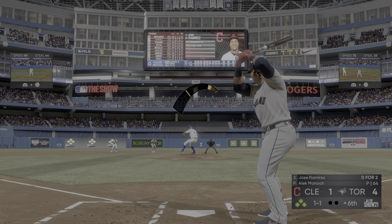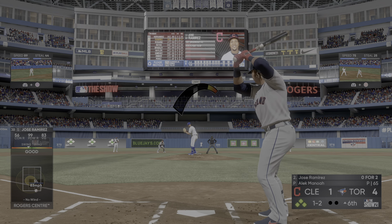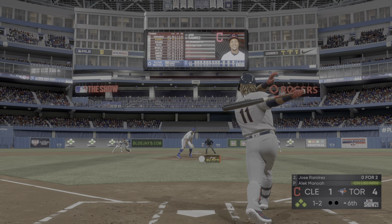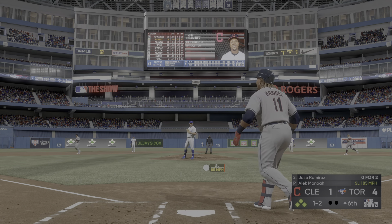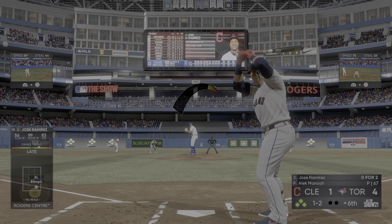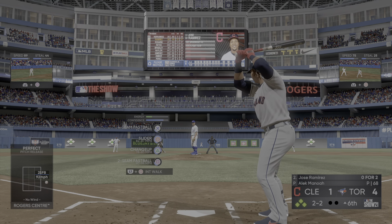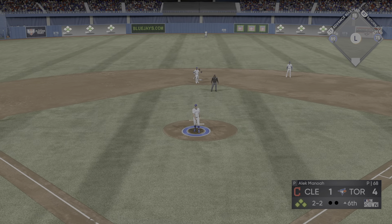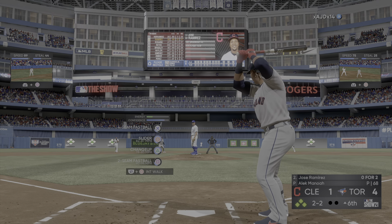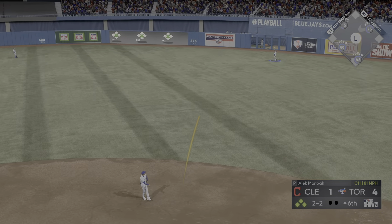That runner will hold up at second with two aboard. Time is called — this could very well be to buy a few more pitches for those relievers. To the plate now, Cesar Hernandez. He swings and lines it to left — that's in there, a base hit, and they're content to play station to station as the bases are loaded now. Still nobody out. Stepping in now, Jose Ramirez, and a slider gets away from him as it just about got him in the ankle.